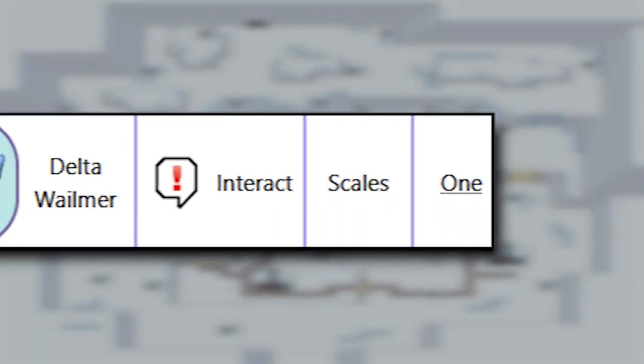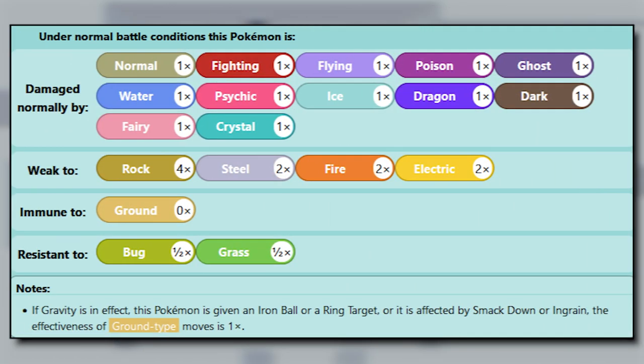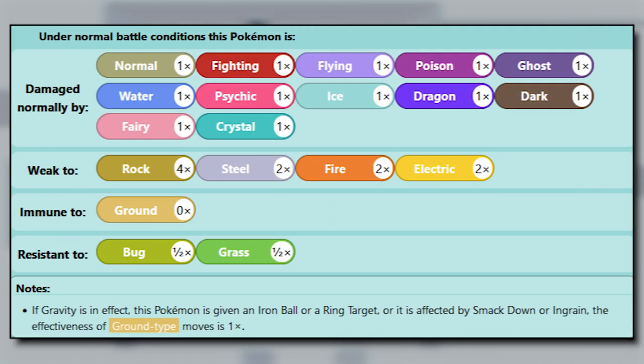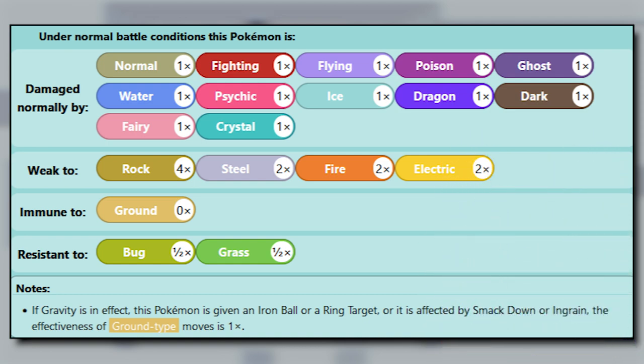Now that you have access to the Holon region, you can soar around to encounter Delta Wailmer. Delta Wailord is a mixed attacker with a massive HP stat. Unfortunately, it's extremely slow and frail, and its typing doesn't help either. It has better resistances than Delta Dugtrio, but having a quad weakness to Stealth Rock is just awful. If you're going to use this Delta, find a way to remove hazards.